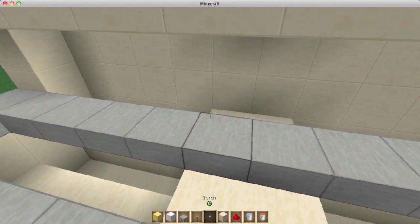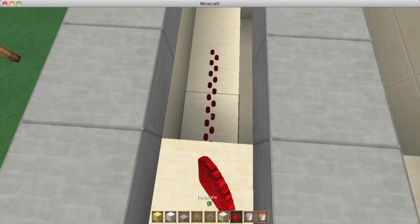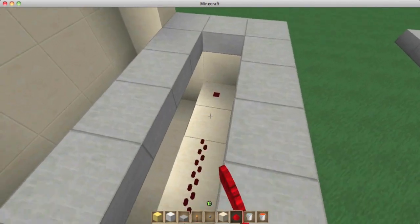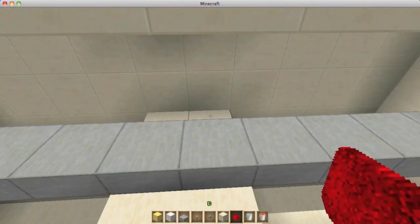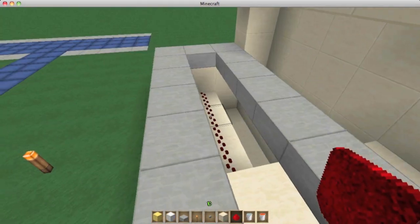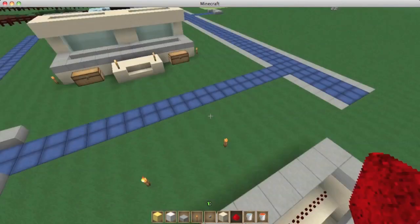Once you've done that, go ahead and take your redstone that you've hopefully already acquired and put it on these little slots right here within this slit area. You'll have four pieces of redstone this way and four that way. Once you've done this it should be fully completed.